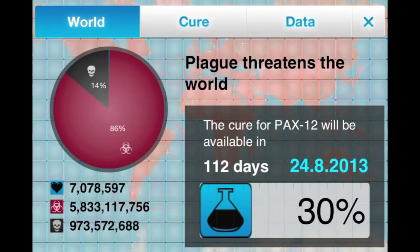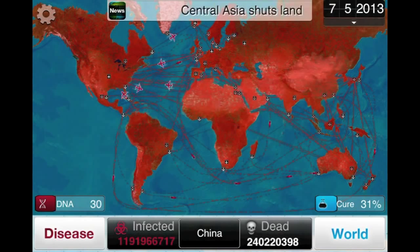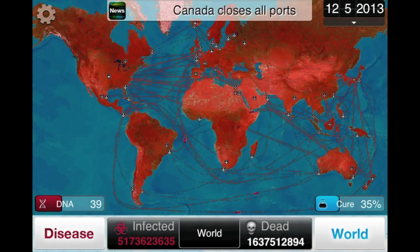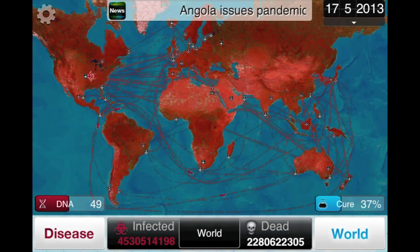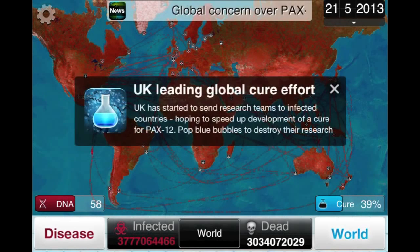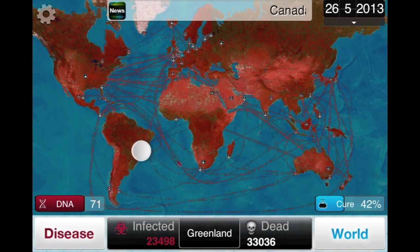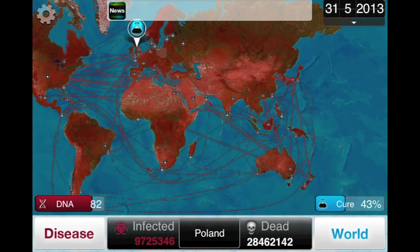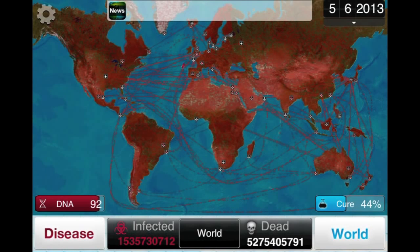14% of the world is dead, which is awesome because we're going to kill everyone and then we're going to win the game. I think you guys get the point — it's pretty simple on Easy. Normal gets a little harder; you have to be a little more cautious. If the government shuts down your stuff too quickly, or if you're killing people too quickly and there's no one infecting a country, you have to slow down the lethality rate. So it gets a little more complicated, but this should get you started with understanding how to win the game.